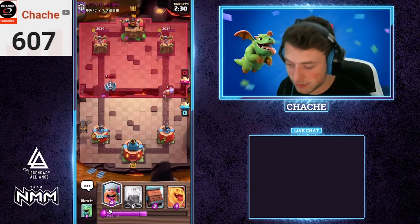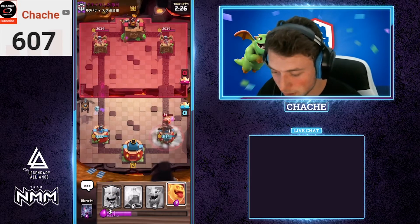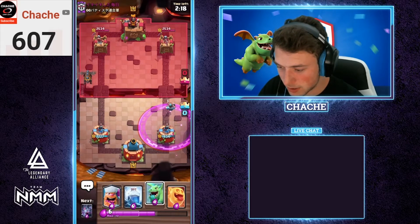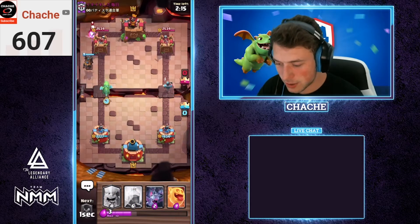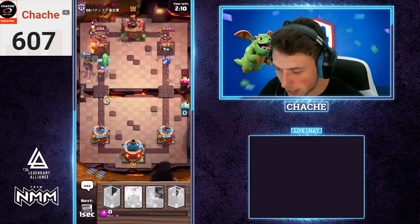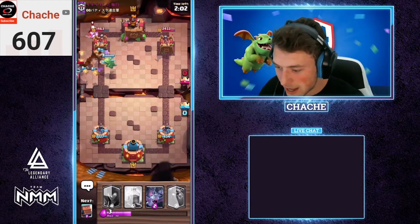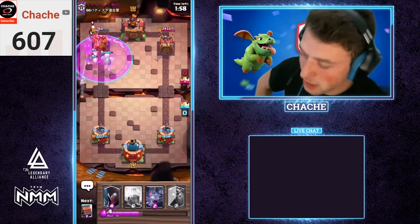I probably should have looked at the screen because I could have gotten a pretty good royal delivery, but instead I get a decent one. That's gonna be a plus-one trade for us as well, and we only take a little bit of damage. Let's go with that baby dragon, the lumberjack behind, and then a heal spirit just in case he defends with anything. Look at that value from the heal spirit — this is exactly the reason why this deck is gonna be so good today.